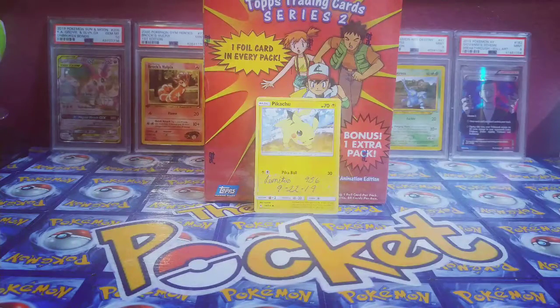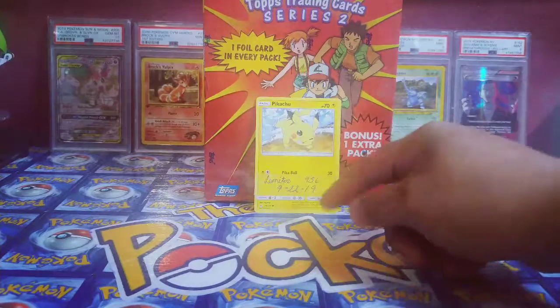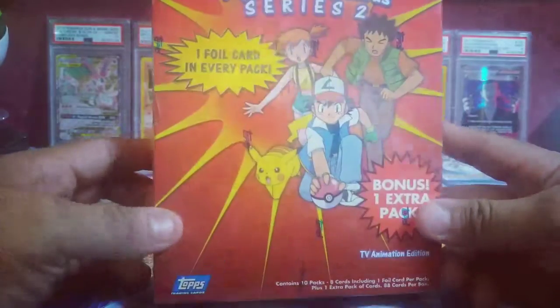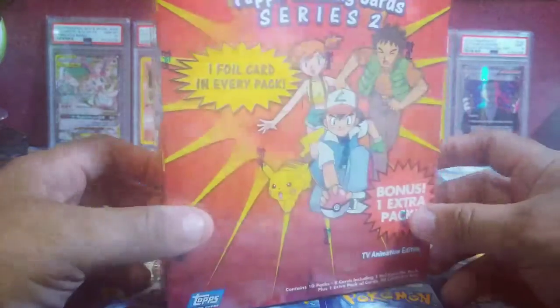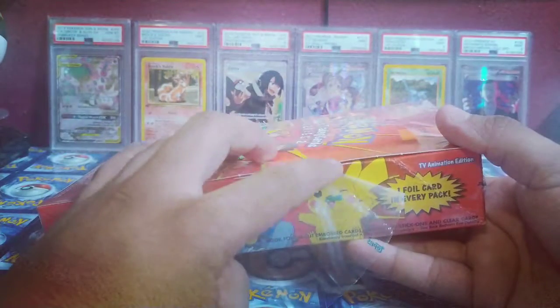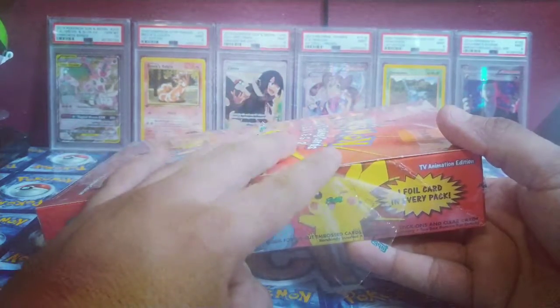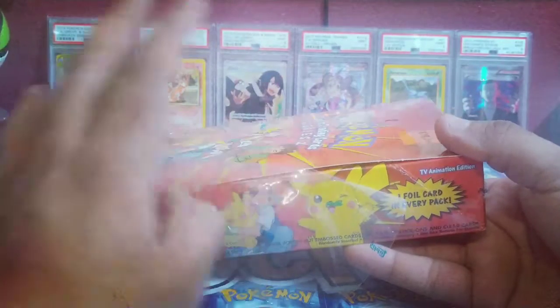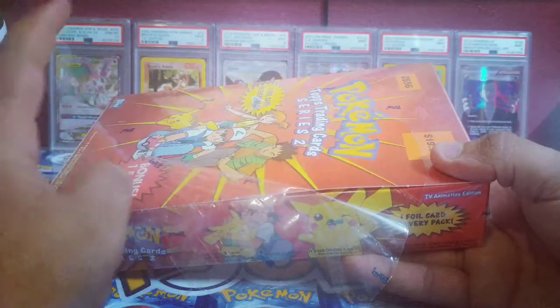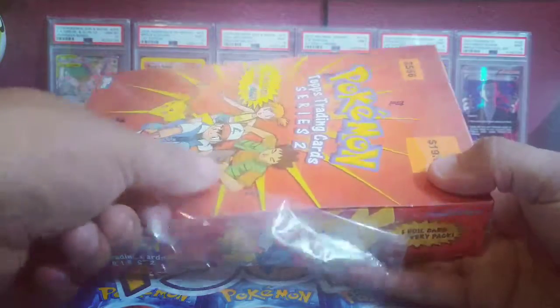Hey, what's going on guys, it's Leonidas956 coming at you from the pocket studio. Today is the 22nd of September 2019 - that's my timestamp right there. This is just to log when I opened up this Tops mini booster box series 2. The reason I'm opening it up is because it has CO damage close to the side where it opens, and I just want to make sure what's in there. There is a possibility that I will be selling these.